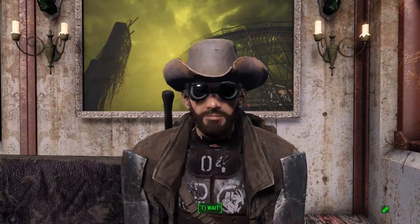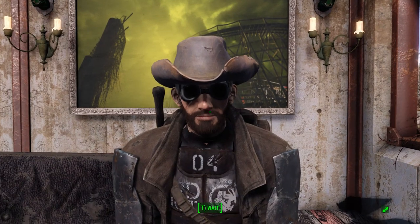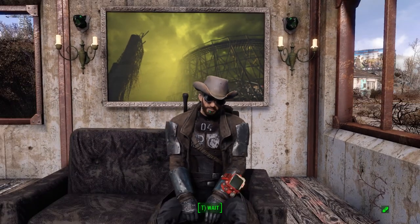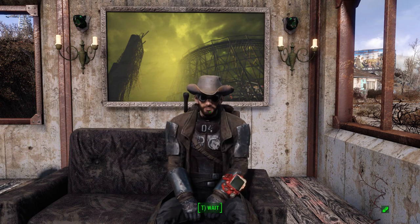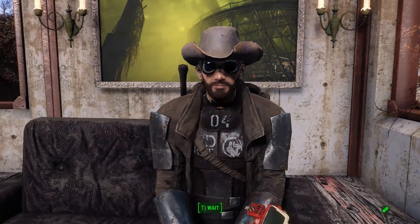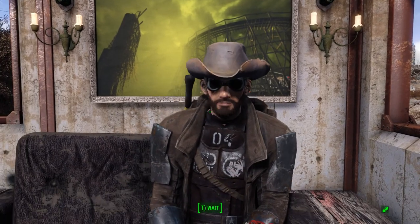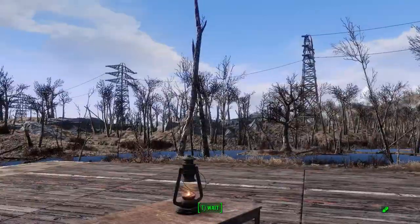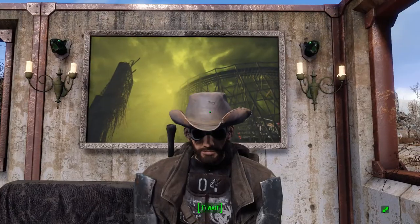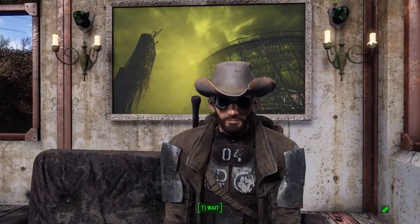Leviathan here, back in the world of Fallout 4. This time we are taking a look at a little mod called Tuesday's Fallout 76 Survival Tent. This brings in the survival tent from Fallout 76. They do recommend using another mod called Camp — I'll have it linked in the description below. That Camp mod makes it so you can put anything down, like if you were building in a settlement, anywhere. So that way you can use this survival tent similar to how you use it in Fallout 76.